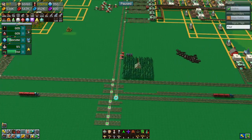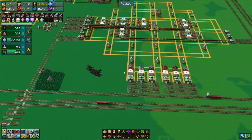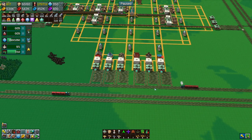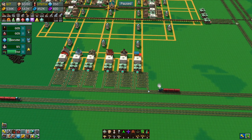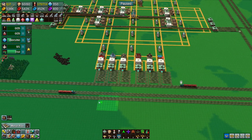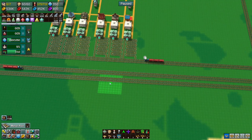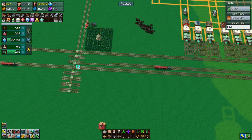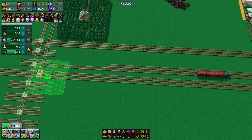Otherwise the train will come down here to deliver goods to us and we don't want that. So if we have this here, you are signal four - that's track four on the right. You go that way and you go that way. Then we'll copy this.